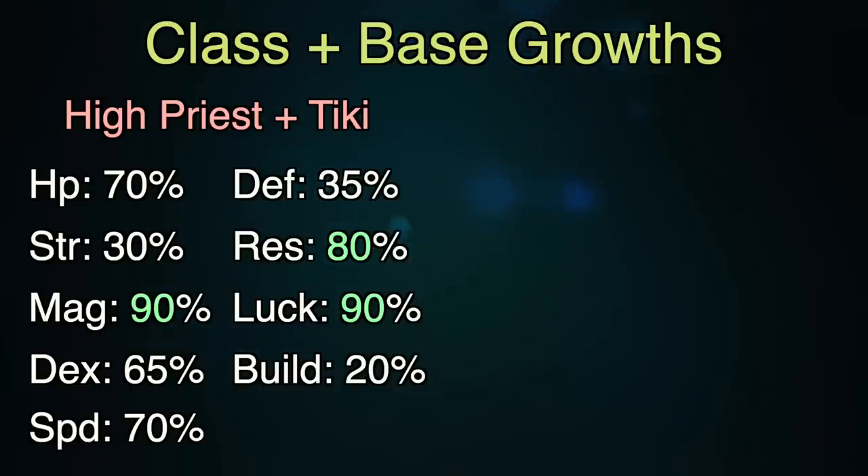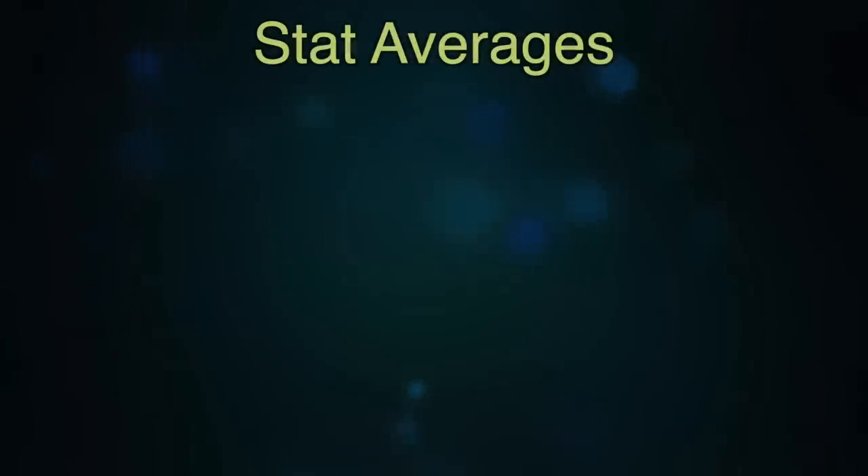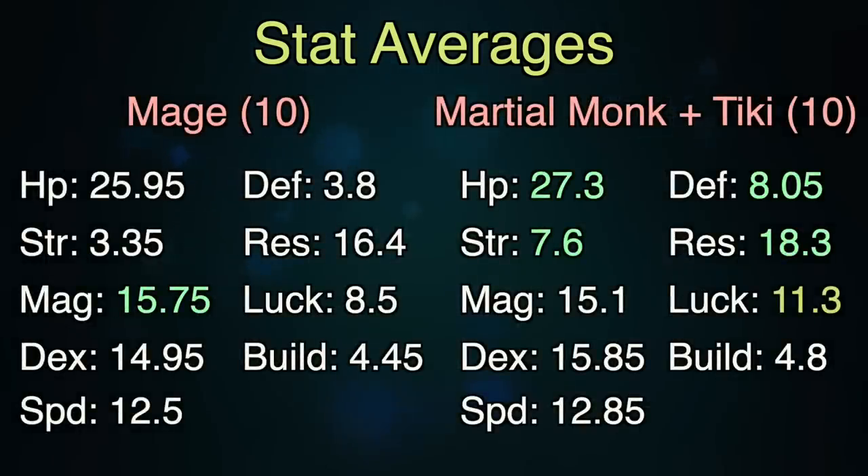This is where you'll cap Ana's luck, and I want to take a moment to talk about stat caps and growth averages to give you an idea of what you'll be looking at. In this section I'm going to calculate all the stat averages for various builds — it's going to be a bit math heavy, so I'll have it all visually displayed on screen for you as clearly as possible. As you can see on screen, the differences between Mage to level 10 and Martial Monk with Tiki at level 10 are pretty noticeable. Outside of compensating for the lower bases that Martial Monk has, Tiki also helps give you a 3 luck gap, as well as a potential higher build, which might be important for doubling with tomes later. Everything else seems to be in about the same ballpark though, so if you're not as worried about optimizing the luck, at this point it doesn't really matter.